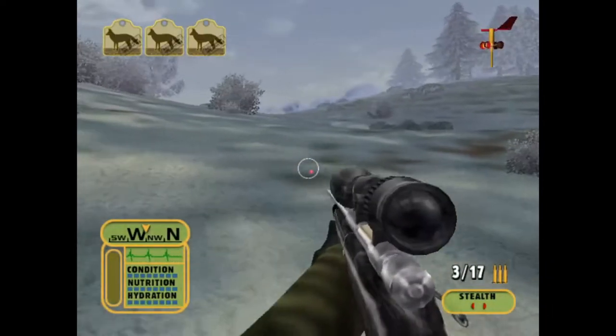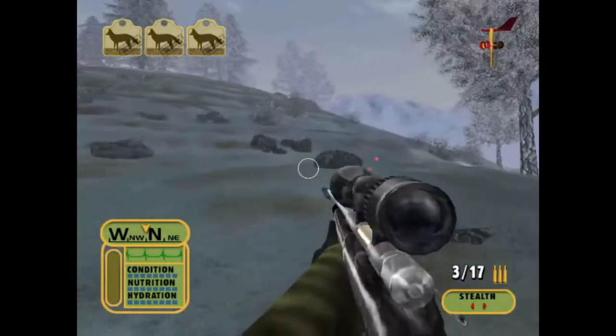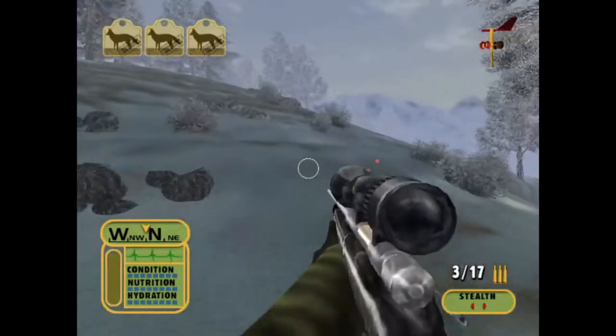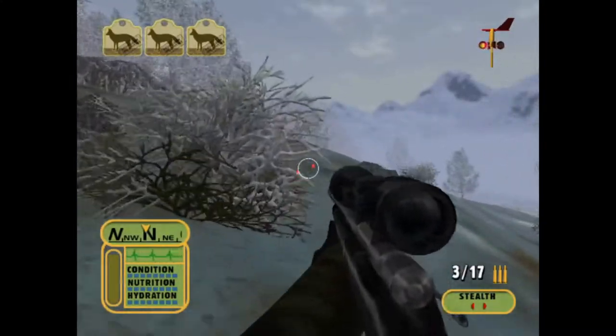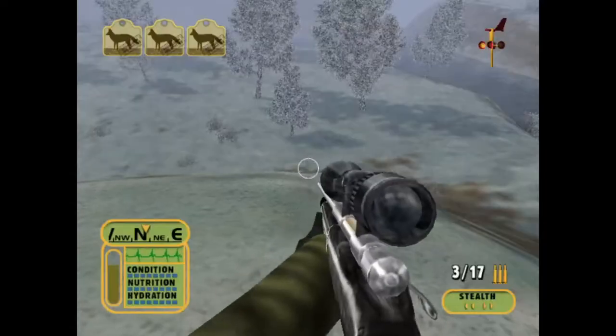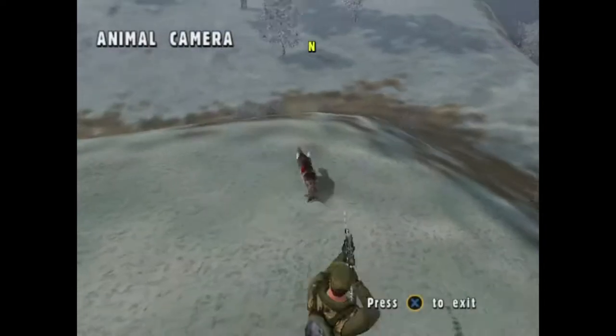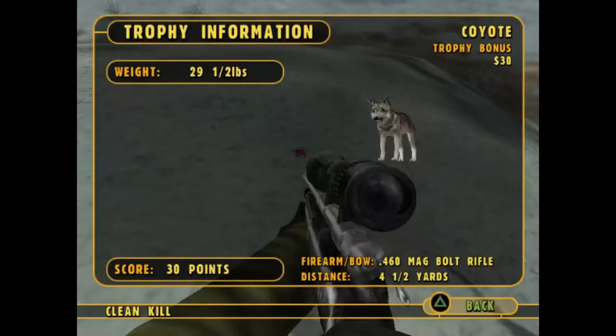So here we are. We have the 460 Magnum and we have to take three coyotes, which doesn't sound too difficult. Here is our first coyote and it's actually going to run. Here is our first coyote — it weighed 29 and a half pounds, we got $30, and it scored 30 points.